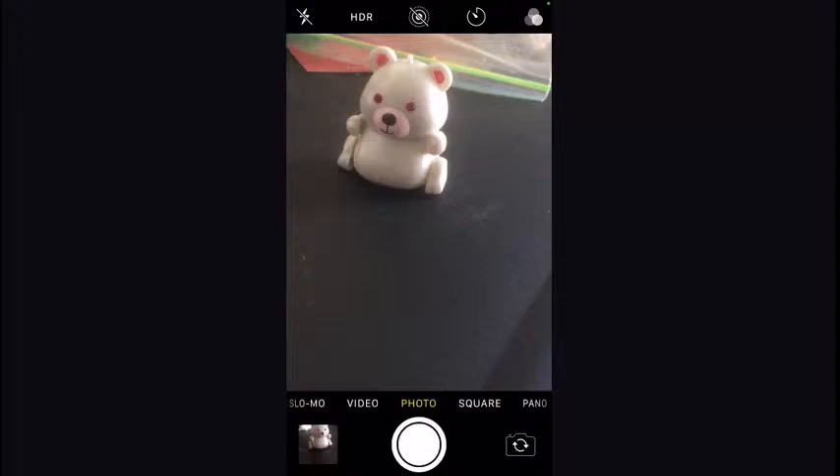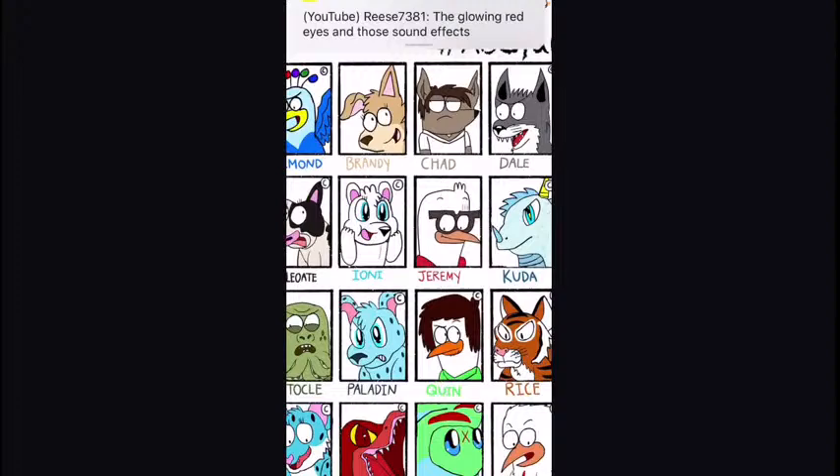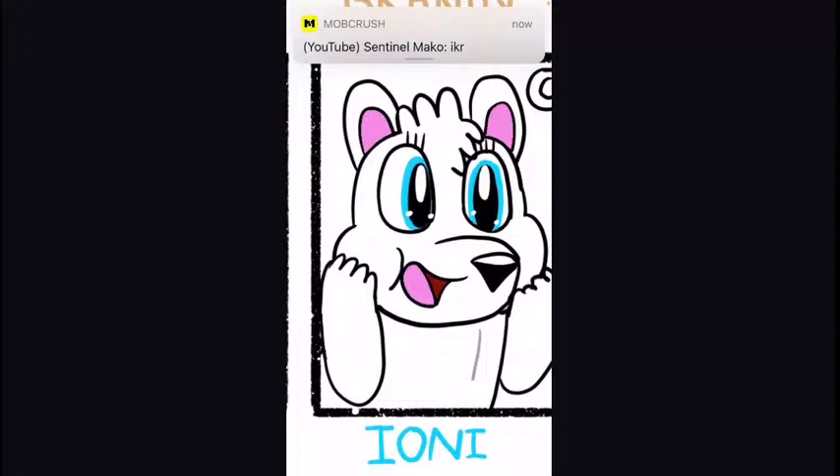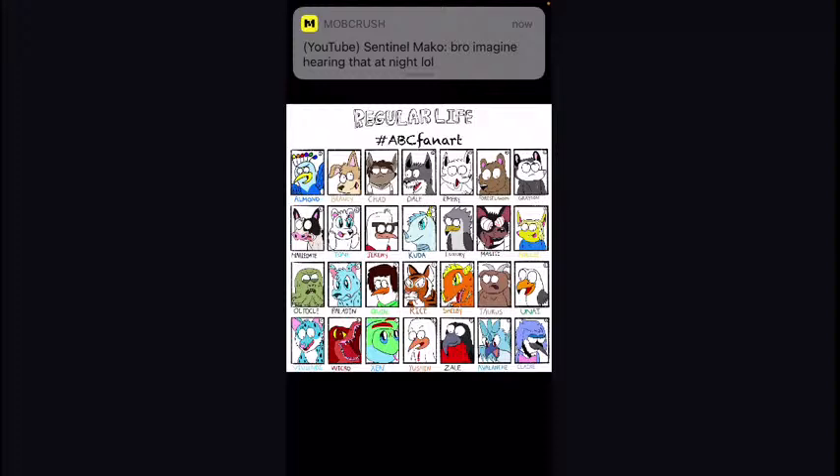Yeah, I get it — they're Jeremy colors. But Ioni's pupils are not red, they're blue! I think I've already stated that Ioni's got blue eyes. The glowing red eyes and those sound effects — this is 2002, you guys. You gotta take it with a grain of salt. That's why I keep calling her Ioni — she's based on my original character, a Regular Show character I created for this Regular Life ABC fan art thing I did the day I ordered the Micro Pet.